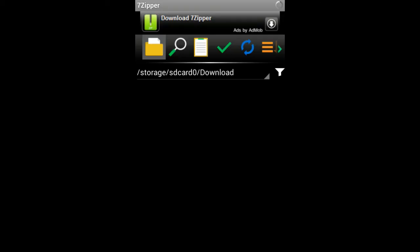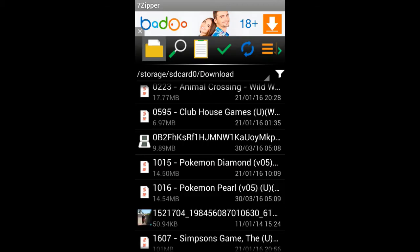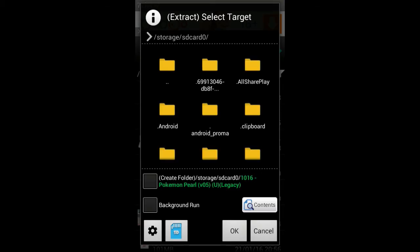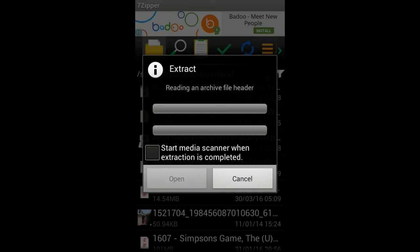Once you've done that, you want to get to 7Zipper. You want to press download and it should come up showing the downloads you've done on your device. Mine can take quite a while because I've downloaded a lot of stuff on my phone — mostly emulators and ROMs. Once it's loaded, you want to find your file. As you can see, Pokemon Pearl is right there. You want to hold the file and press extract zip, then choose the location — I choose the downloads folder, just for tutorials.